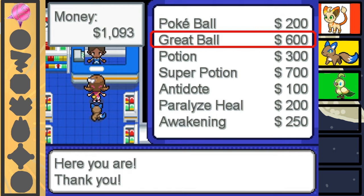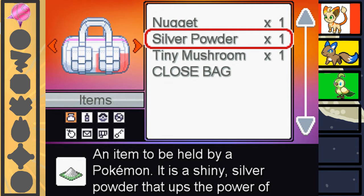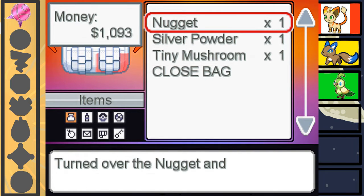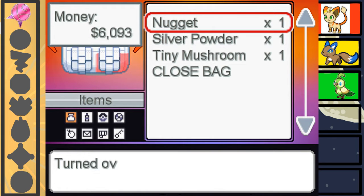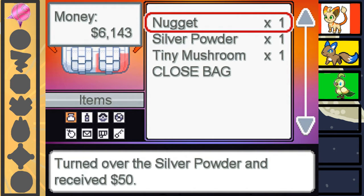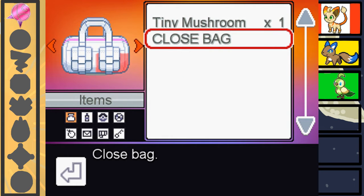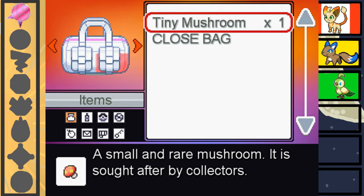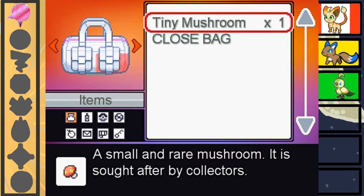Just because I know we're probably gonna have a lot more difficult Pokemon to handle. And we're gonna sell this beautiful nugget for a nice five thousand bucks. We just accidentally sold the silver powder. Dammit. We don't even have a bug type, so that's fine.